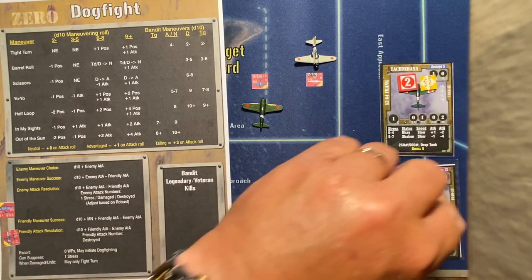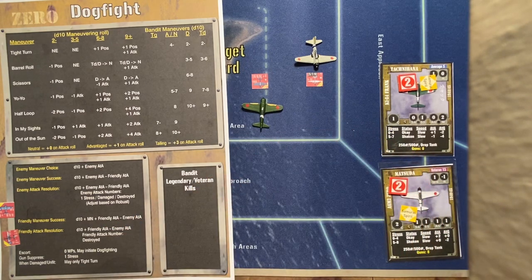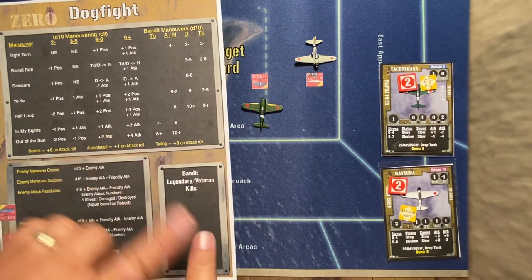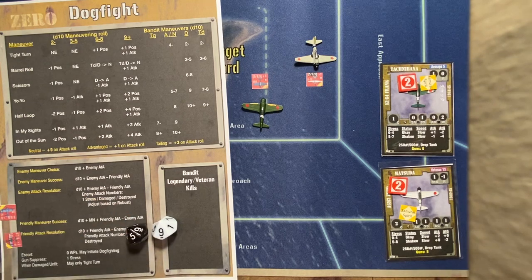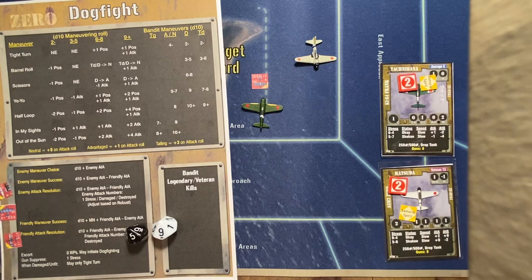Now Matsuda attacks. He uses his stress for a certain kill. He is plus two ATA, plus three for tailing, plus one from the maneuver — that's plus six. With aggression giving him an extra die, he's plus seven. He kills and then kills some more — a very good solid kill on the B-25 by the Zero.